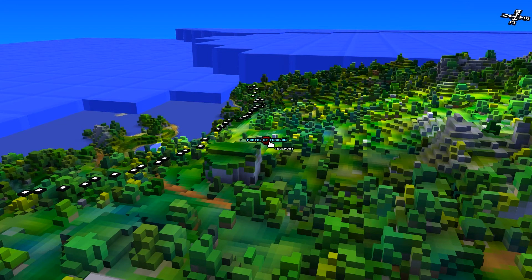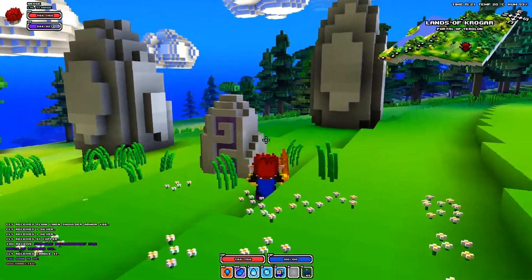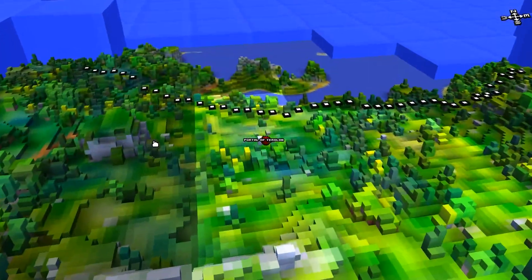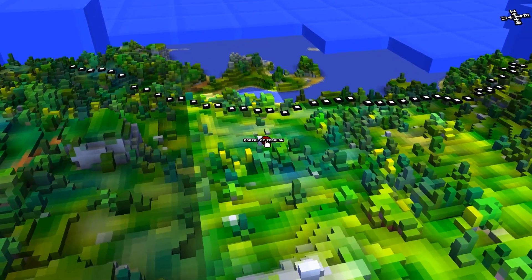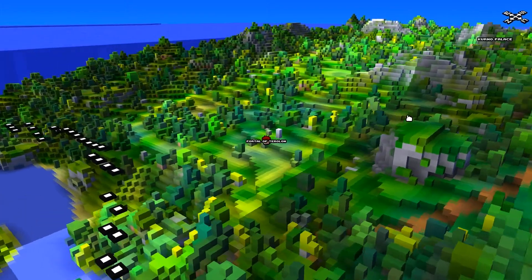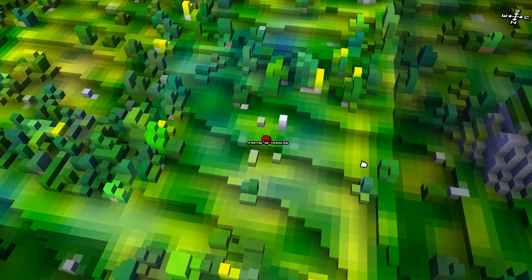You click it and you can then double click on a portal location and you teleport to it. It does have a name — Portal of Terralon — on the map, but only if you zoom in pretty close, and there's not much there that really shows what you're looking for. There's a couple of rocks that don't look much different than any other rocks you'll find on the map.